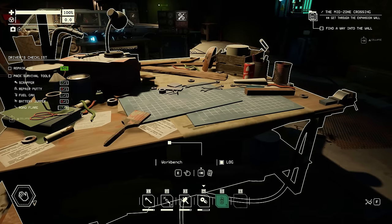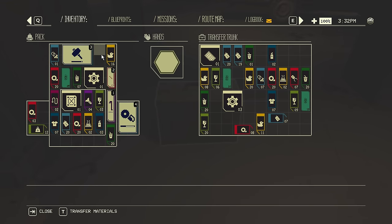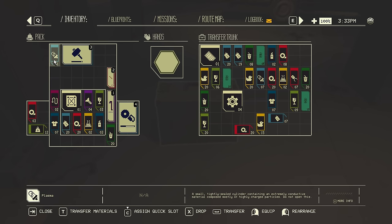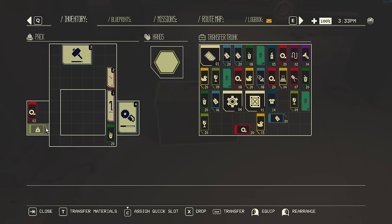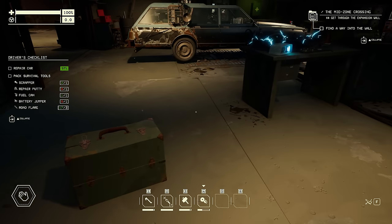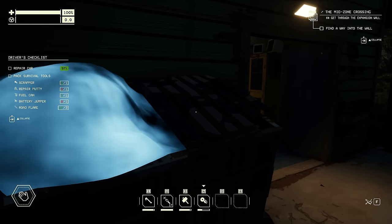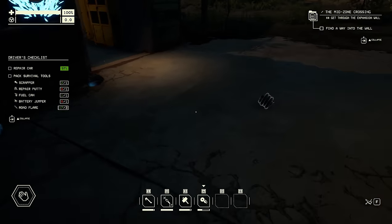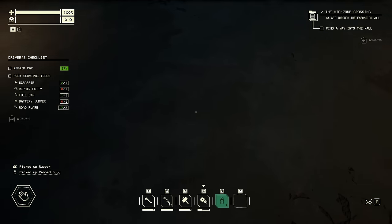What? What do you mean I don't have enough scrap? What are you talking about - do I need to put it into the transfer trunk? Can I not actually craft from stuff in my inventory? I've got a steel panel in my backpack, although I don't have an actual lot of scrap - I think there's only four scrap metal there. A friendly dumpster. You know what I need? Canned food and rubber. Damn you, friendly dumpster. It's always the ones you trust, isn't it?